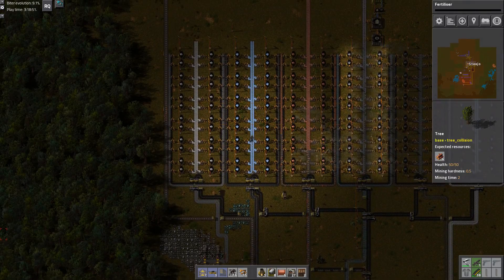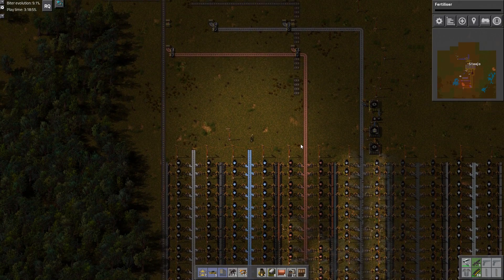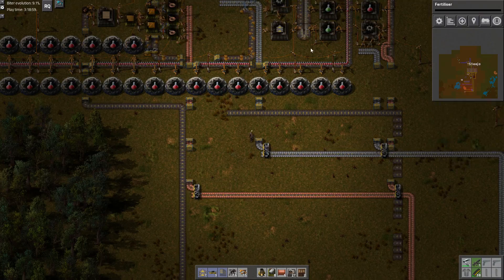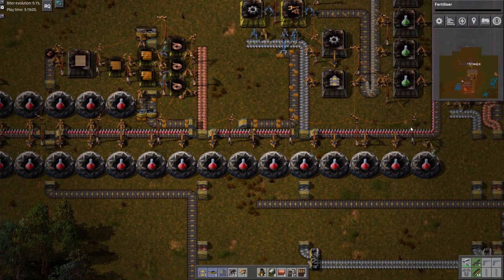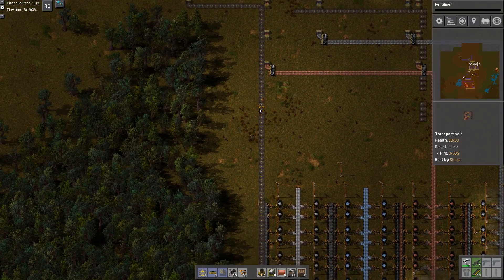Hey guys and welcome back to Bob's Mods Factory. Let's go - Bob's Big Rocket! We are going to start working on fertilizer. We've queued it up. We've got red and green - red and green are supposed to be working, we're just waiting on some of this getting done, because we had no wood - our wood was doing stuff. Oh, would you look at that, we're actually getting wood!